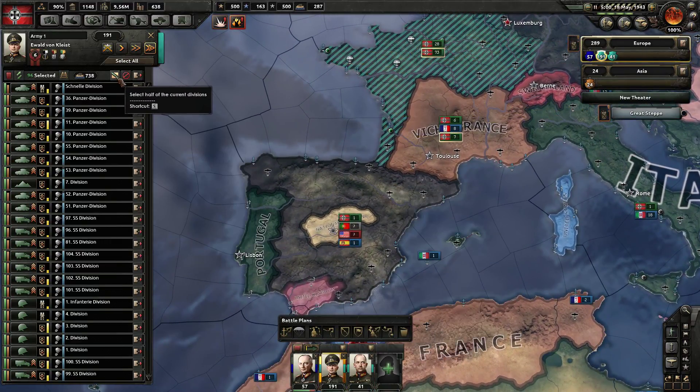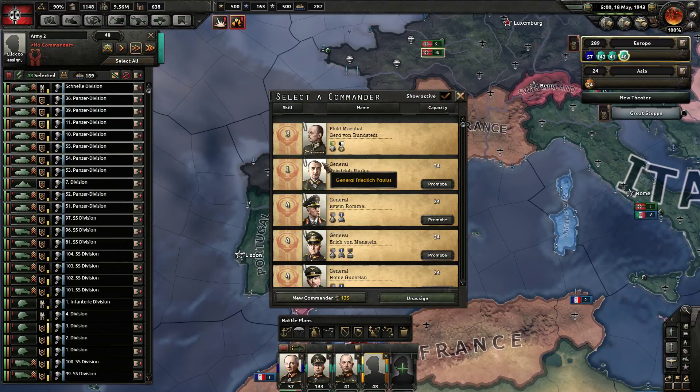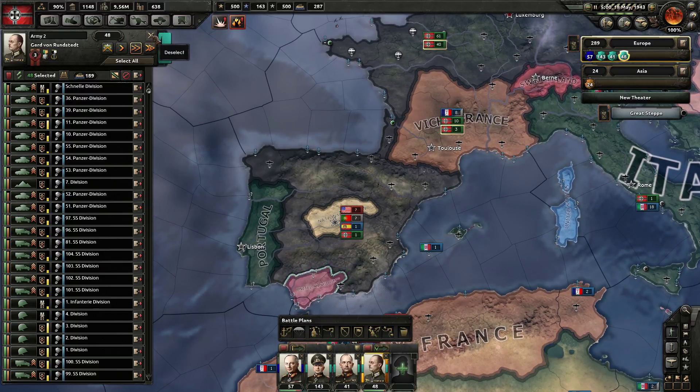Let's go ahead and split off about 48 divisions from Von Kluge and get them over here to Von Rich's command, and deploy them over to that line.